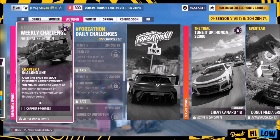Hello and welcome back to the channel. This week's Forzathon guide is called Natural Selection, which wants you to own and drive the 2004 Mitsubishi Lancer Evolution to complete all of the challenges. So without further ado, let's get stuck in.